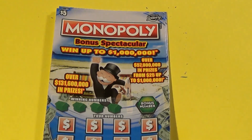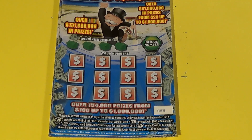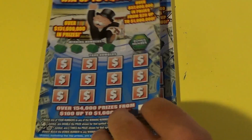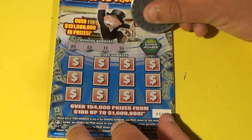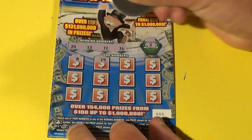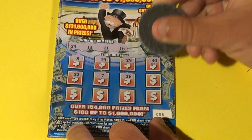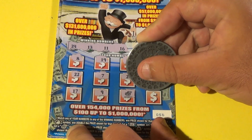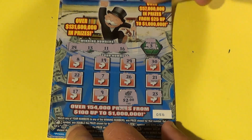Now we go to the $5 tickets. Match the winning numbers, Mr. Monopoly for double, Go $200, Community Chest is 5 times, and the money bag wins all 13 prizes. Overall odds are 1 in 3.96 — pretty good odds for $5 tickets. First ticket: winning numbers are 24, 13, 11, and 16. Bonus is a 3. We have 8, 19, 29, 30, 22, 7, 26, 21, 17, 9 — and BAM! We got a 5 times from Community Chest! That's the usual $2 underneath for a $10 win.